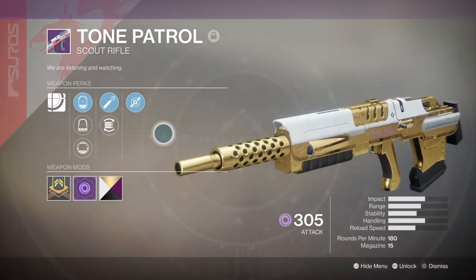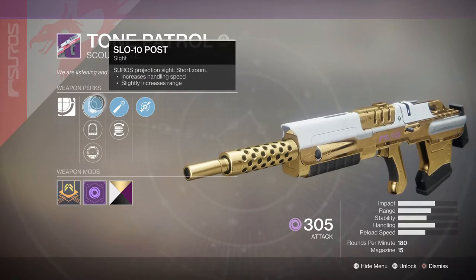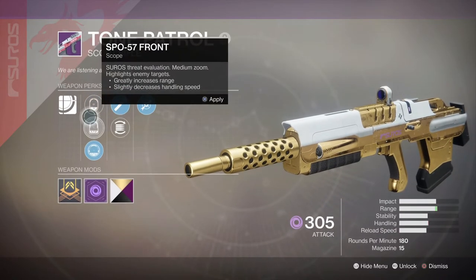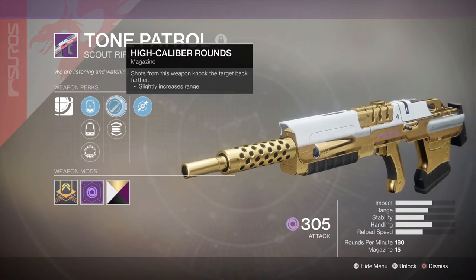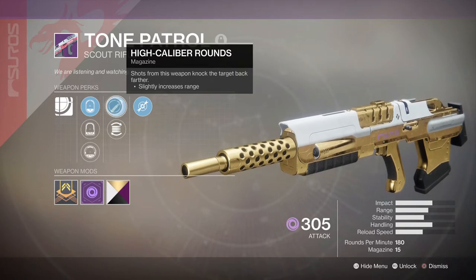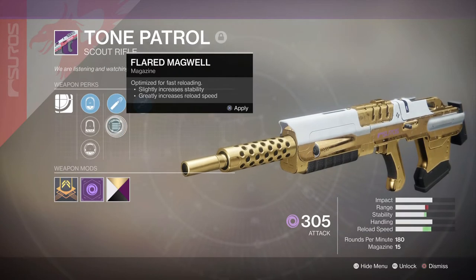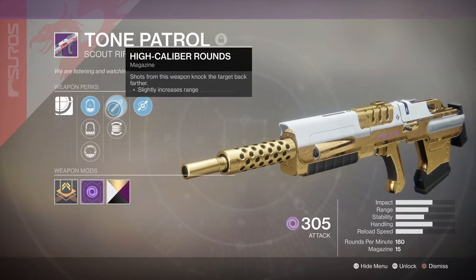Next we have the Tone Patrol Legendary Scout Rifle — mine happens to be Void, but you can change the element to whatever you want. Its perks are Precision Frame again — this weapon's recoil pattern is more vertical. It has SLO 10 post, SPO 57 front, and SRO 37 ocular — it's like a red dot, a little bit more zoomed, I just prefer this one. It has High Calibre Rounds, which means it can compete with Mida, especially since they're the same archetype of Scout Rifle. I don't like to use Mida all the time, so being able to use something else in the Crucible is always a good thing. It also has Flare and Magwell — optimal for fast reloading, giving more reload and a little bit more stability. I keep High Calibre Rounds though, because it's High Calibre Rounds. When this gets nerfed, maybe I'll switch over to Flare and Magwell.